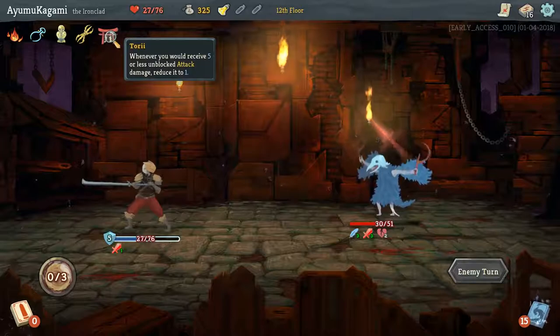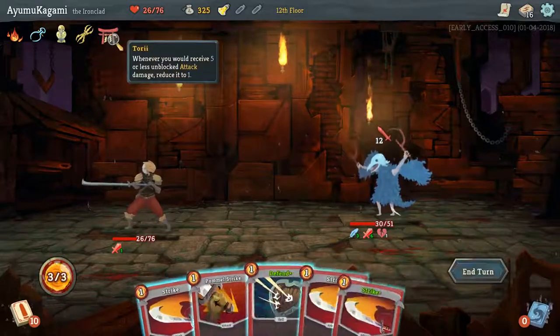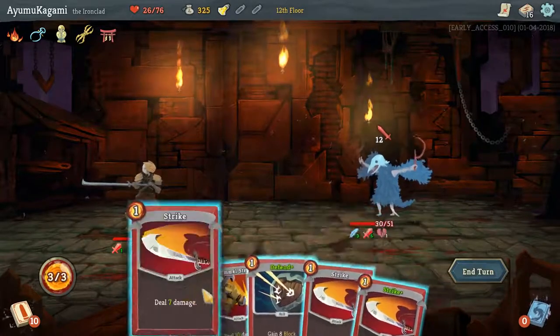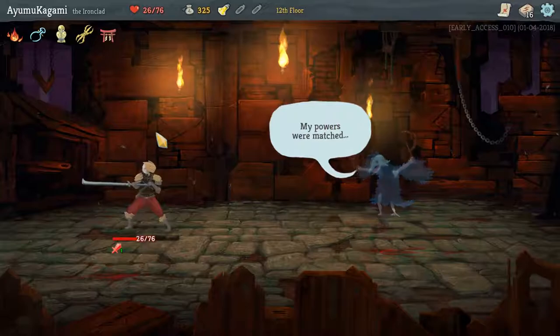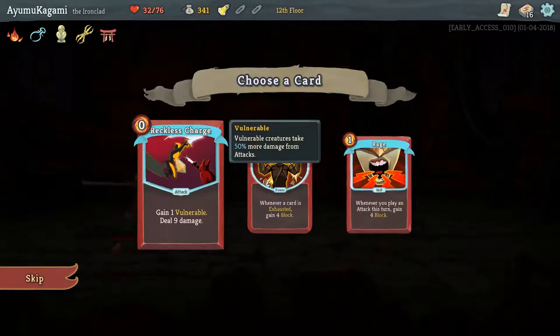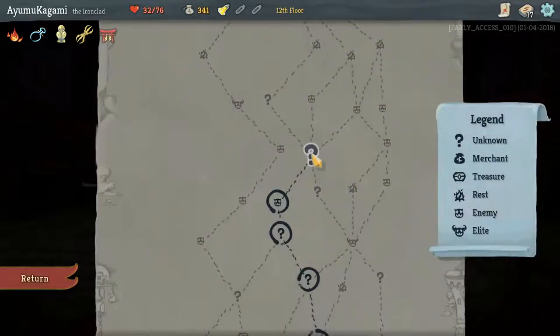It didn't take five damage, so we don't get the damage reduction — whenever you receive five or less unblocked attack damage. He's vulnerable so this is gonna do 15, and this will do 15. HP is real low — that's why it's very risky. Gain one vulnerable — no. Whenever you play an attack this turn gain four block — I like that one because I can focus on attack as well.